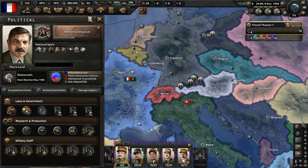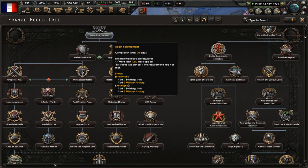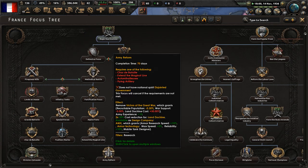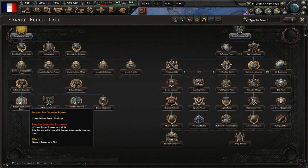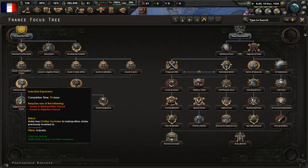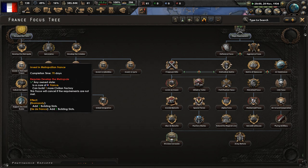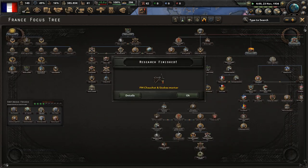We also need to get rid of the national spirits 'Victors of the Great War,' 'Disjointed Government,' and 'Full Employment.' We'll have to begin rearmament and evaluate that. We could get a fourth research slot - I may go ahead and do that. Then do 'Victors of the Great War' followed by begin rearmament. Let's research concentrated industry and radio. Get excavation one as well as improved machine tools.